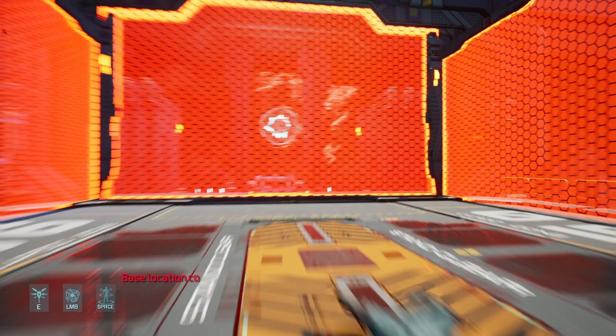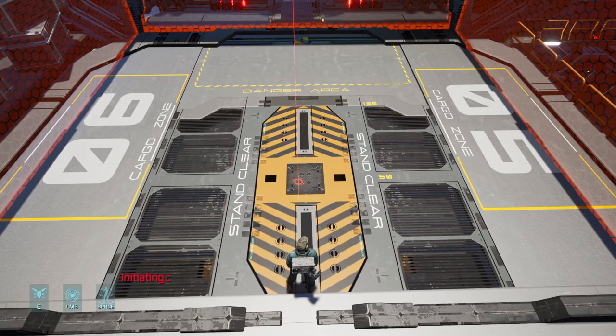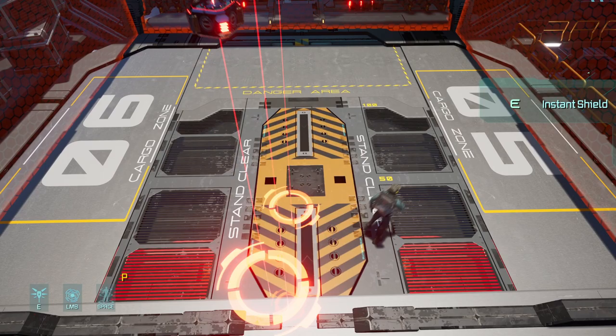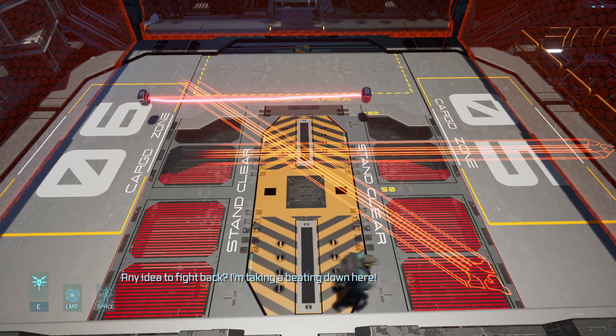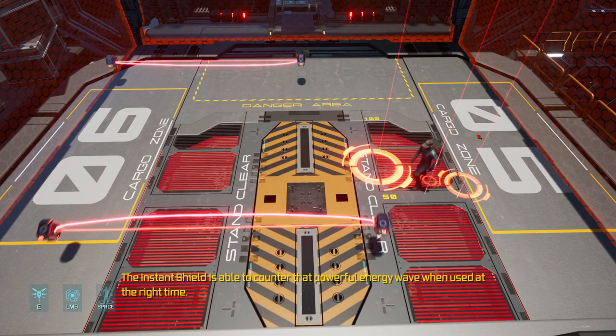Location compromised. Initiating cleaning protocol. What? Wait — can we just talk about this? Possibly zero percent chance. I'm trying to get out before that happens. Any idea to fight back? The instant shield is able to counter that powerful energy range with correct timing.